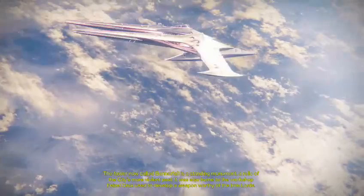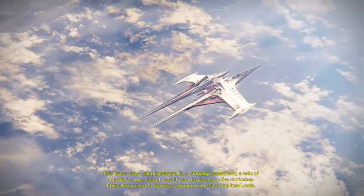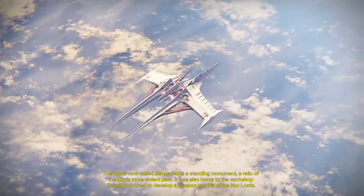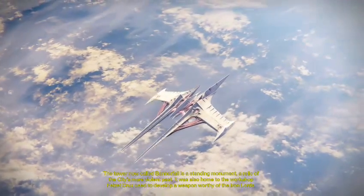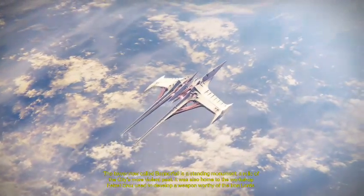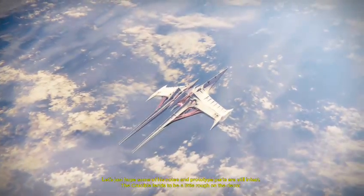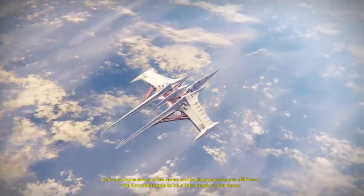The Tower, now called Bannerfall, is a standing monument — a relic of the city's more violent past. It was also home to the workshop Faisal Crux used to develop a weapon worthy of the Iron Lords. Let's just hope some of his notes and prototype parts are still intact. The Crucible tends to be a little rough on the decor.